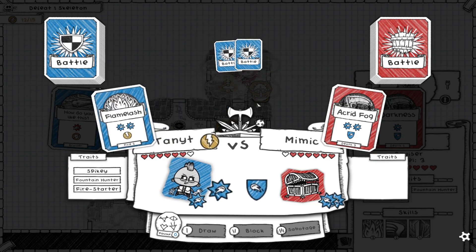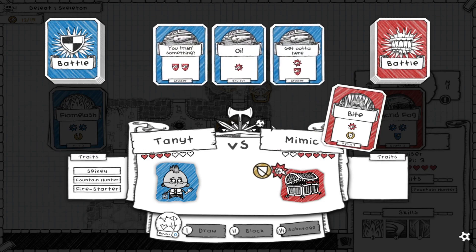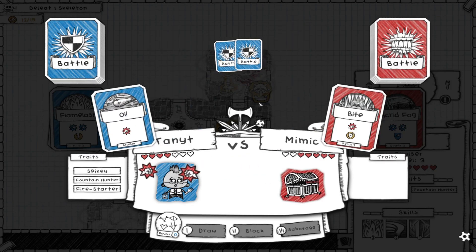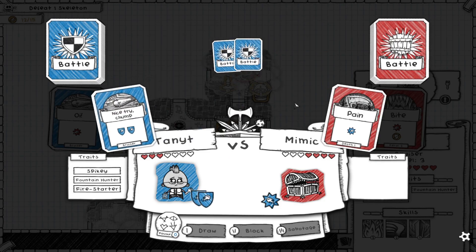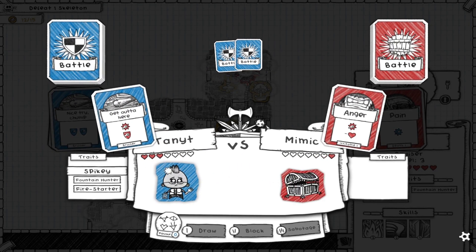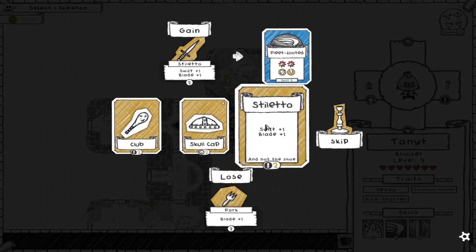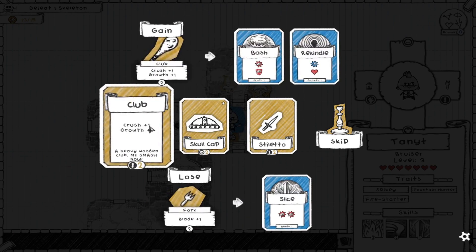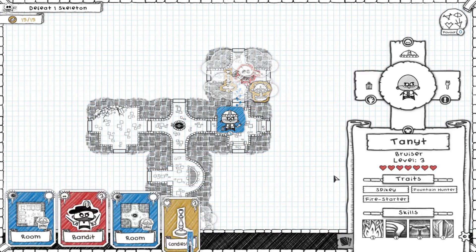I have nothing to block it with. Unblockable - that's not helpful, I have a feeling I might die here. All right, I can block this - he'll take one. I need to save myself here. Sweet - he takes one, I hit him for one, and spikey does one more. Excellent! Yeah, that got a little dicey. We'll take that - no need to replace things if I don't need to.